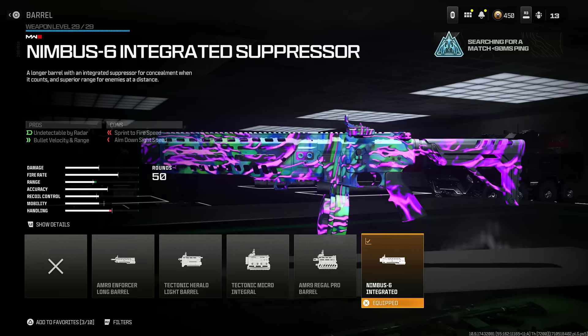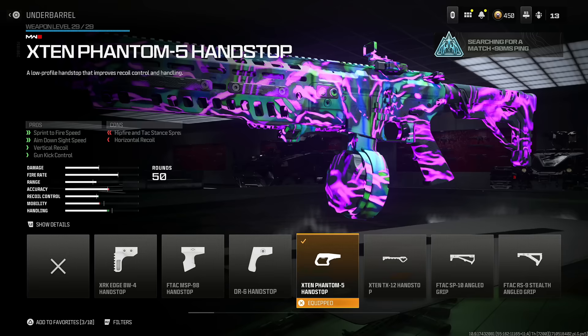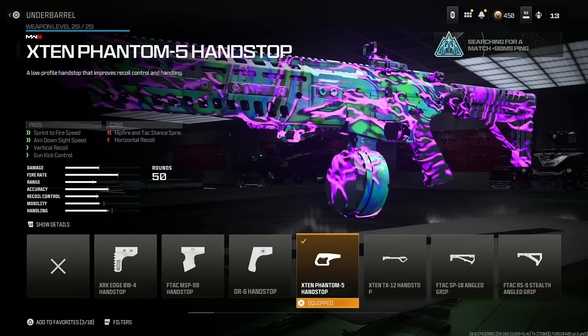Throw on the Nimbus 5 integrated suppressor for being undetectable by the radar, bullet velocity, and range, at the cost of sprint-to-fire speed and aim-down-sight speed — not a big deal. Next, throw on the X10 Phantom 5 hand stop for sprint-to-fire speed, aim-down-sight speed, vertical recoil, and gun kick control, at the cost of horizontal recoil and hipfire intact stance spread. Trust me, this is the best possible choice — I went through all of them.